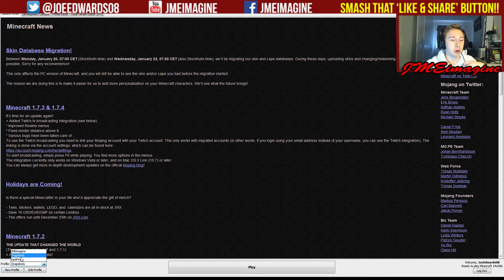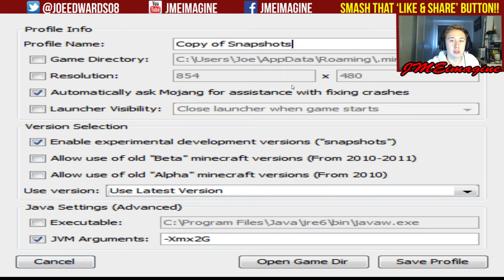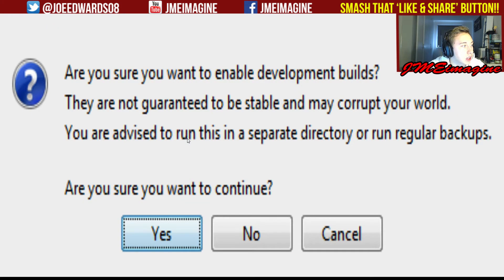So what we're going to do here — I've got a profile called Snapshots, I've got my main profile, Snapshots, and I've got Optifine which I just made a while ago. In order to get that, you just hit 'New Profile.' Where it says 'Copy of Snapshots,' just write and call it 'Snapshots' like that. Where it says 'Enable Experimental Development Version of Snapshots,' make sure you enable that.